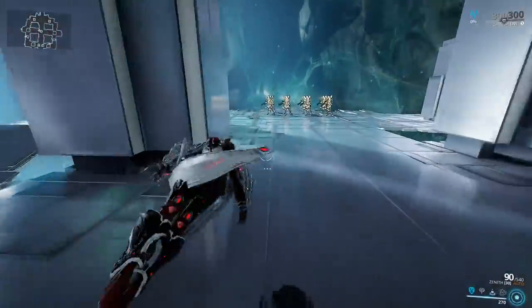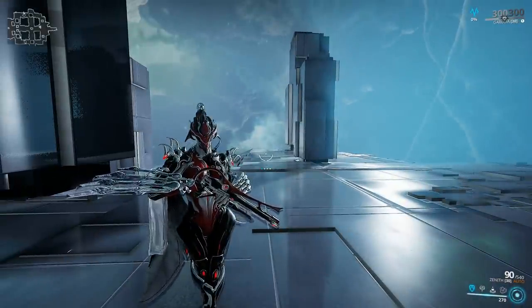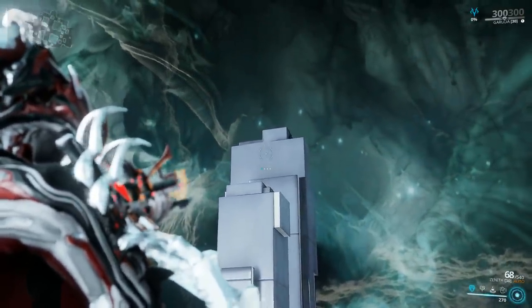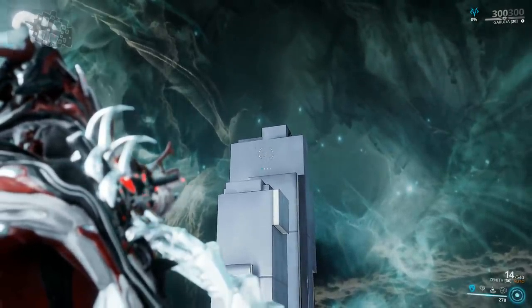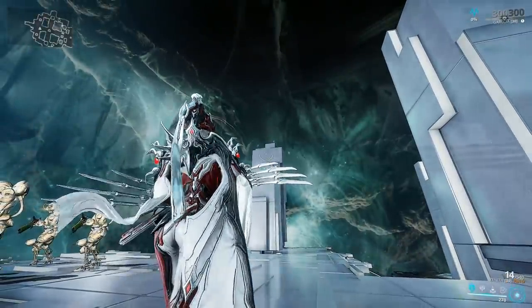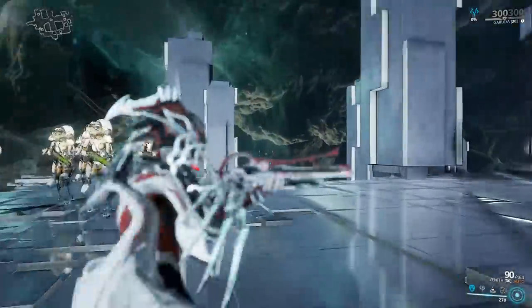Let's begin by quickly taking a look at how the weapon handles without any mods equipped, and for that we're gonna be needing a couple of guinea pigs. The Zenith has two fire modes. In primary fire mode it's your basic assault rifle affair — nothing really special here outside of the accuracy which is kind of high at 33, but if you take a look at how the bullets land, some of them are outside of the crosshairs at only 27 meters, so there is that to take into account.